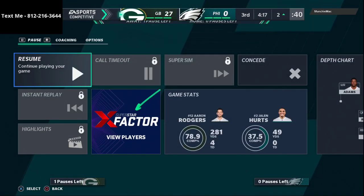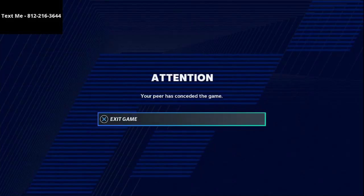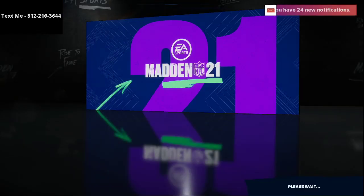Looks like this guy's going to go ahead and give me the win. If you want to get my full offenses and defenses that I release in my text membership every week, go ahead and text me — my number is 812-216-3644. If you want to get the defense you saw me run in this game, that link is in the description. If you have any questions about any of this, just shoot me a text message — my number is in the description.